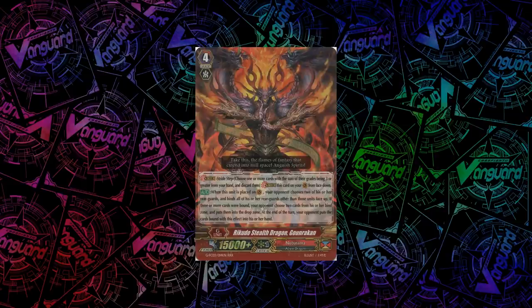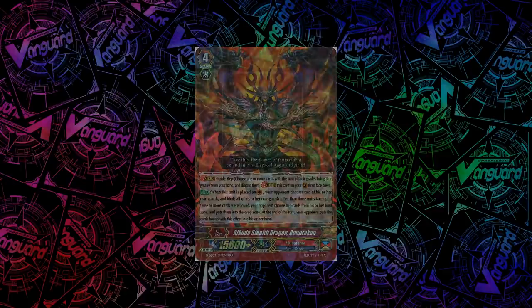For Nubatama, we have Rikudo's Stealth Dragon, Gon Rakan. When you stride him, your opponent must choose 2 of their rearguards, and any rearguards they do not choose get bound face-up. If 3 or more cards were bound, your opponent chooses 2 cards from their bind zone and puts them into their drop zone. At end of turn, your opponent puts the remaining bound cards into their hand.